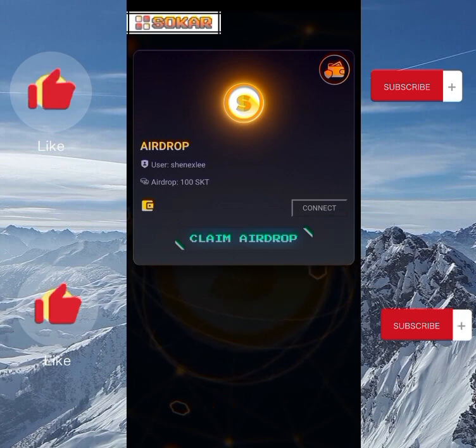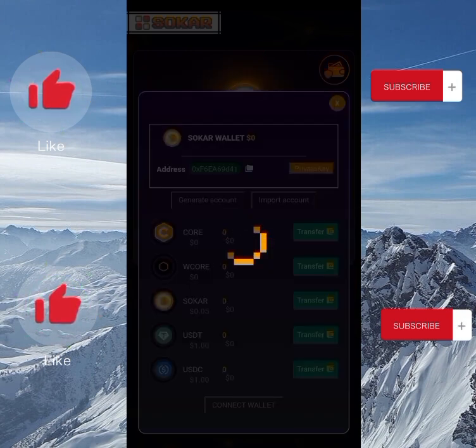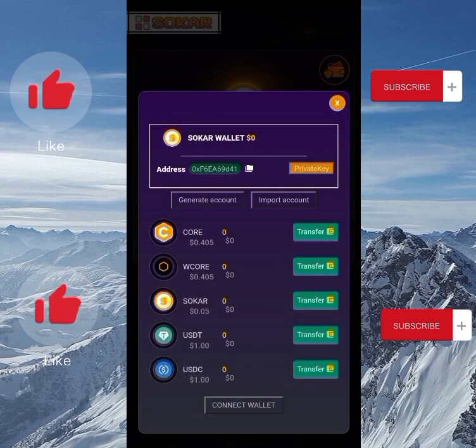Once you do that, it's going to bring out two options: the Soca Wallet or other wallets. I prefer to choose the Soca Wallet. It brings you straight to the wallet to be connected. If you haven't generated an account, just click on 'Generate Account.' If you have one already, you'll see 'Connect Wallet' down below — that's what you'll be clicking on.